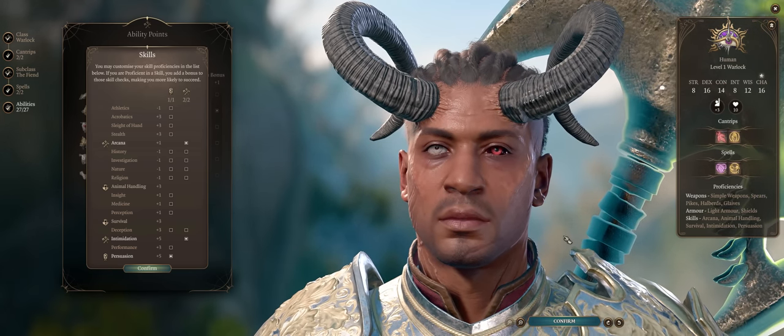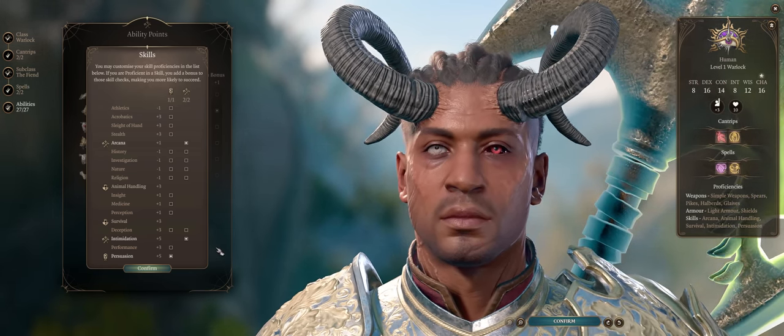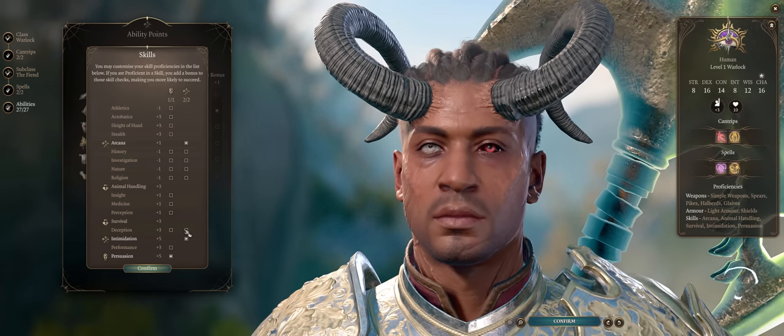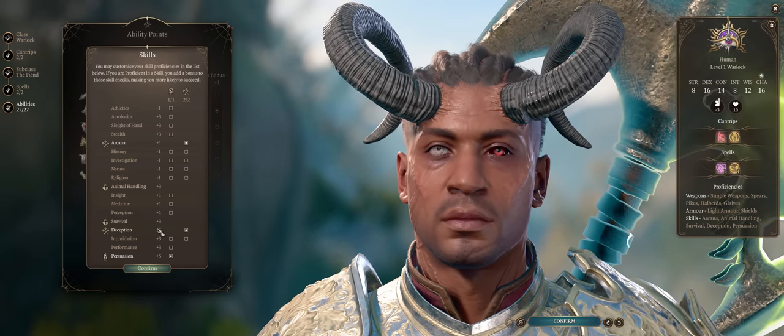For skill points, for either Wyll or the main character, definitely all of the main dialogue skills — after all we have super high Charisma. Intimidation, Persuasion, and Deception. Deception isn't exactly very Paladin-like, but it can help.